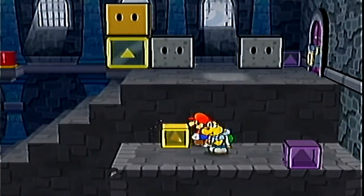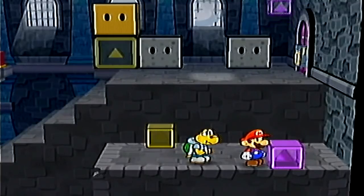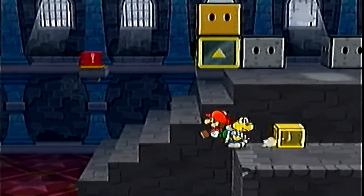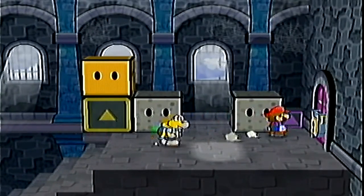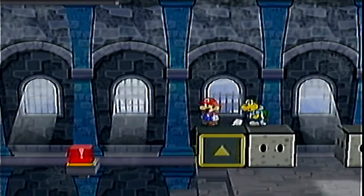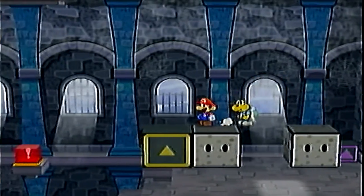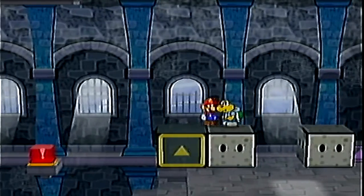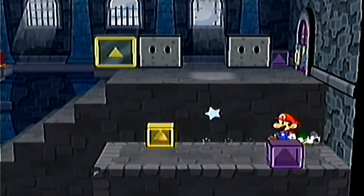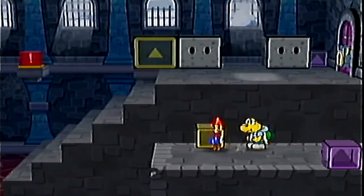Here we have a block that won't move — that giant yellow block. What we want to do is destroy the big one. Use the small purple block to get on there, then try and jump over the gap. Use Mario's hammer to bust the normal yellow block on top of the big yellow block. Then we need to find some way of getting up there — never mind the red switch for now. Push the small yellow block to move the big yellow block upwards.